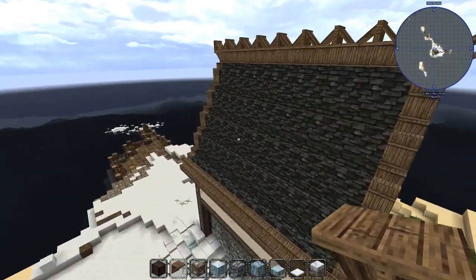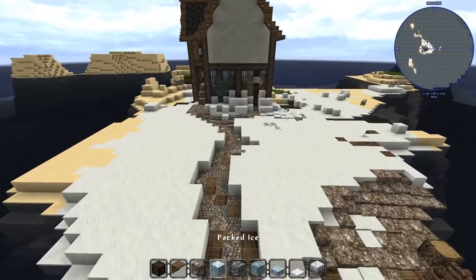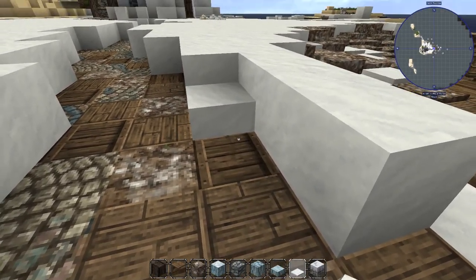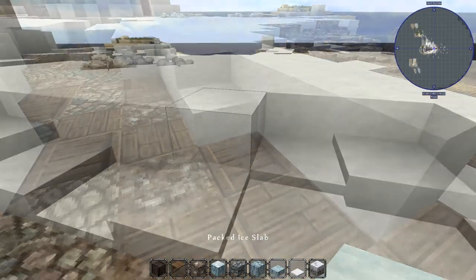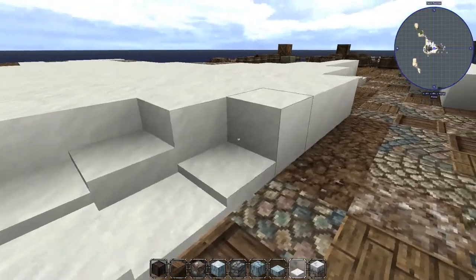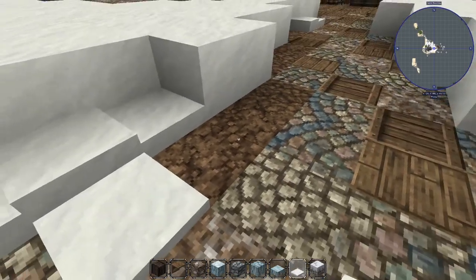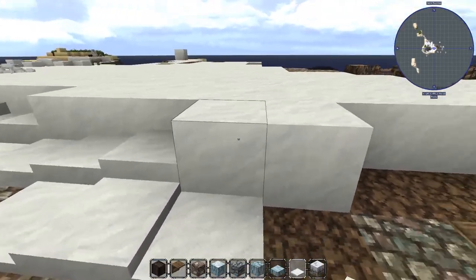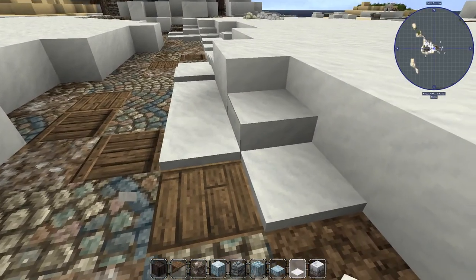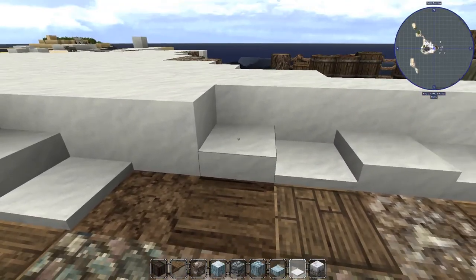I didn't sleep well at all last night, so I'm a bit tired. But let's work on this path. I would never have thought that just a snow layer on most every block would actually help so much. We'll extend it out onto the path like this, and then have a little bit here and there, coming out onto the path but not too much.